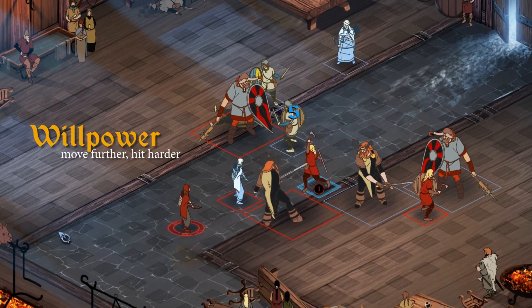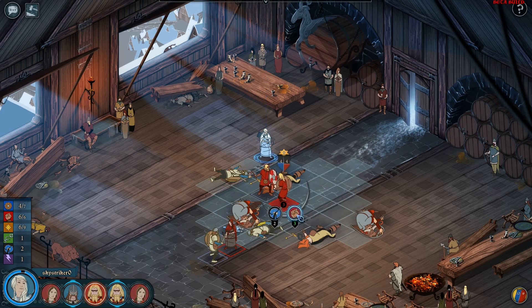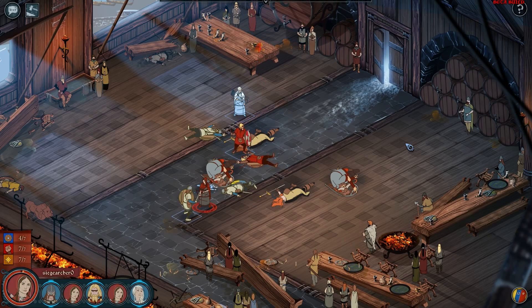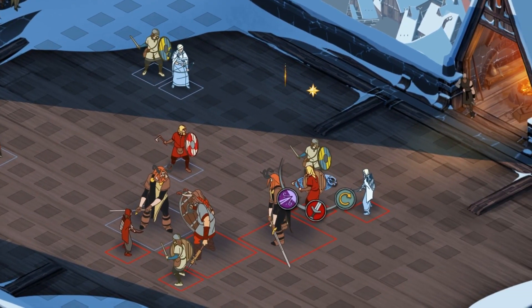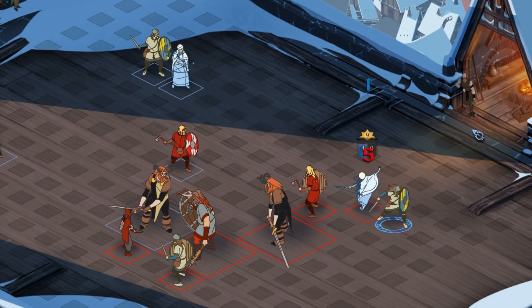Willpower changes the dynamic even further. By using willpower, your characters can hit harder, move further, or use special abilities. But there's a catch — willpower doesn't replenish over time, so use it wisely. Willpower may let you run the extra few steps you need to incapacitate an archer in the back row, or may tip the scales to finish off that dangerous character you couldn't quite finish off with a normal attack.